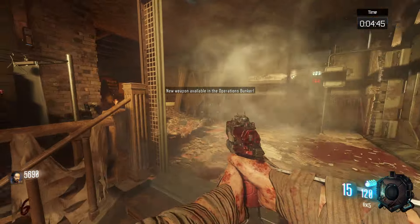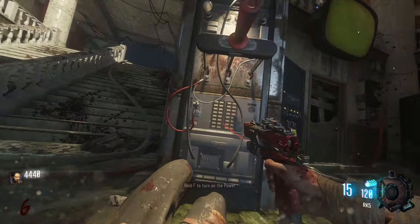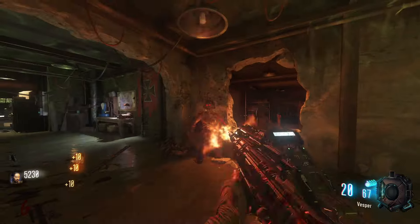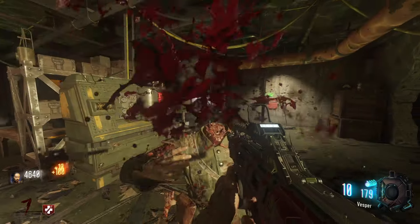As Round 6 starts, buy through Infirmary to get to power, grabbing the Infirmary shield part if it's on the way. Turn the power on, then run back to the bunker to complete the round. As Round 7 starts, run and buy Jug in the department store, then return to bunker.